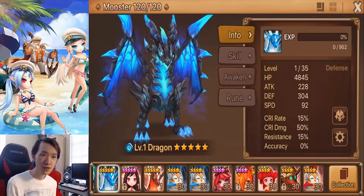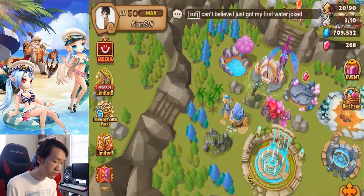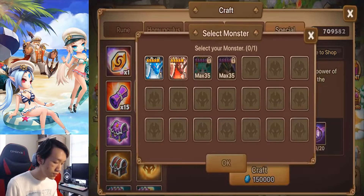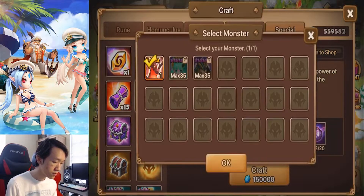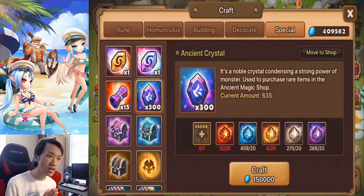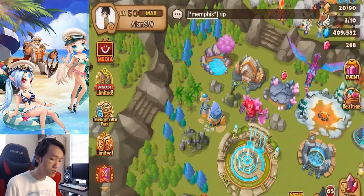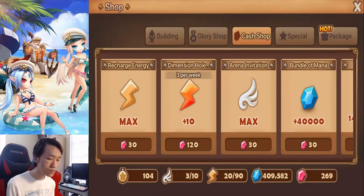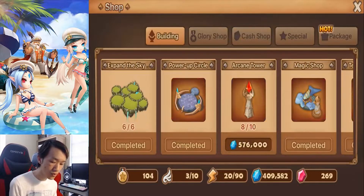First I'm gonna sacrifice both my dragons to get some ancient crystals. Got the first one and the second one, so I think we can get up to three legend runes. Before making this video, just to make sure I don't go around and buy stuff I don't need, I wrote down a list of the runes I need.